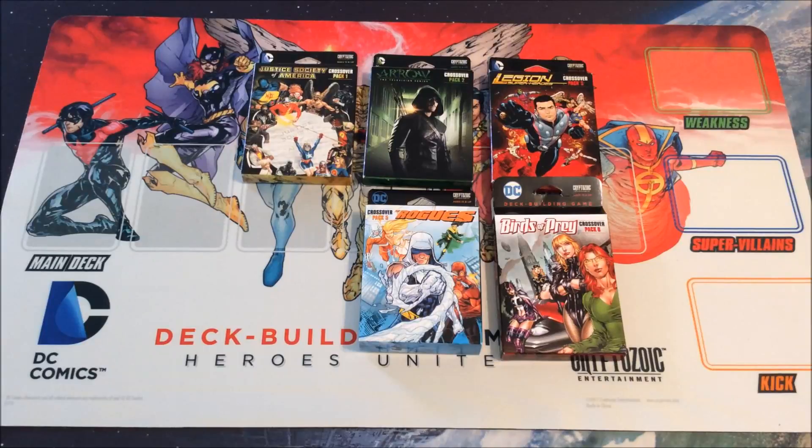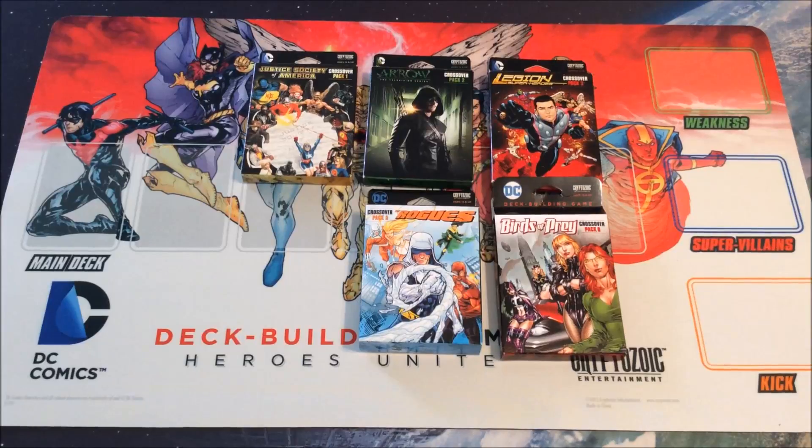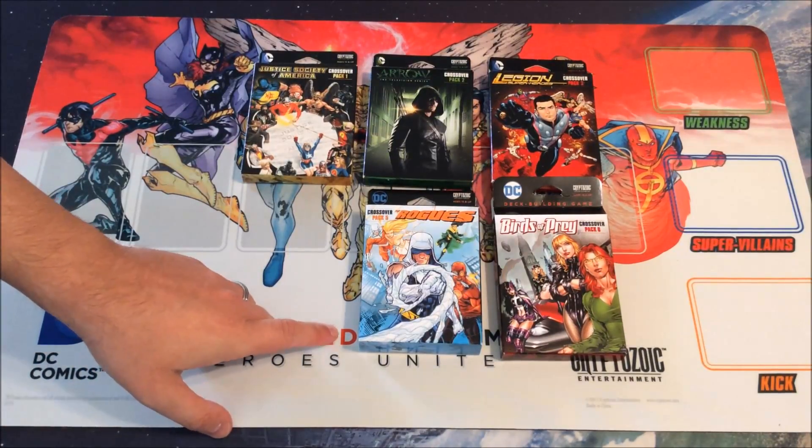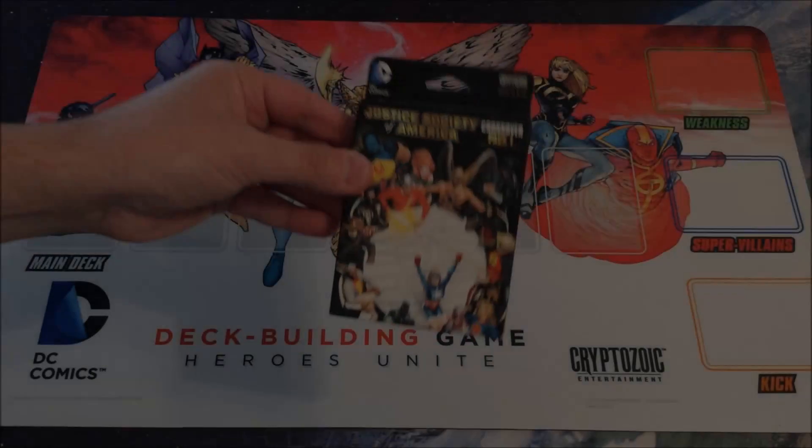This time we'll focus on crossover packs one, two, three, five, and six. They all work in very similar ways in terms of integrating into any of the other box sets, though packs one, two, three, and six better integrate into Heroes Unite or Teen Titans, whereas Rogues — focusing on super villains — works better with the Forever Evil set. You can add these into crisis play modes, but they don't integrate as well into Confrontations or Rivals.